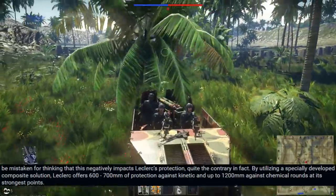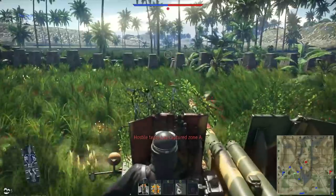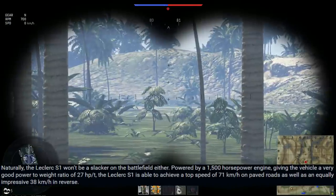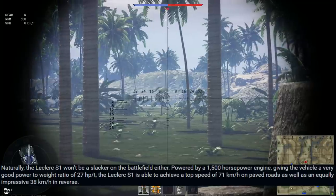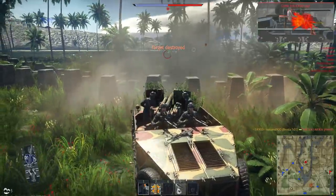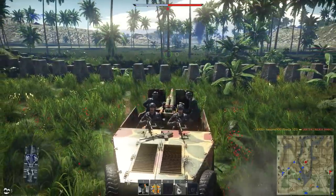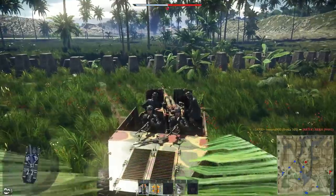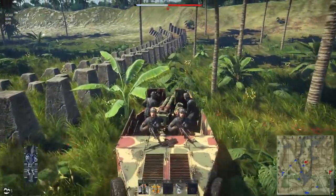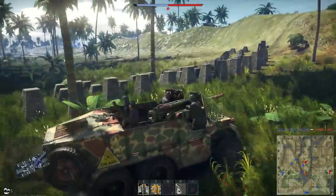However, the armor should make up for it, being 600–700mm against kinetic and 1200mm against chemical, although like all MBTs that's most likely only at its strongest points — the sides are probably cardboard. The top speed is 71 km/h on paved roads and up to 38 km/h in reverse. No mention of off-road speed, though Wikipedia states it can do 55 km/h on all terrain.